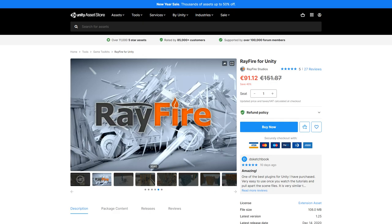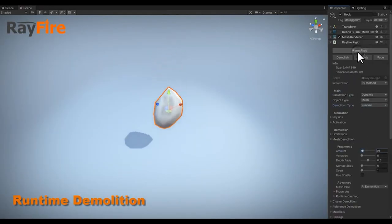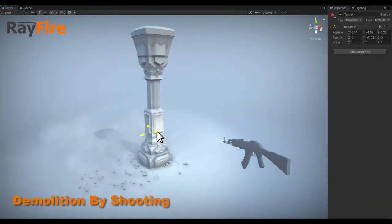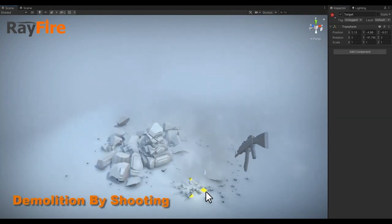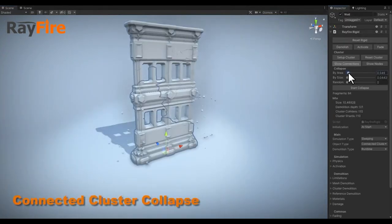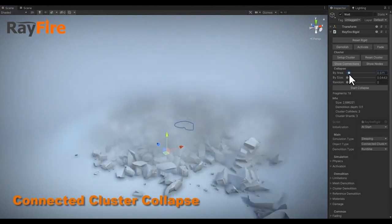Let's begin with a really awesome, recently added tool: Rayfire. This lets you break up your objects in a satisfying and physically accurate manner, turn everything into pieces, and easily slice objects bit by bit. It's a really impressive destruction system that works on any 3D object and even automatically creates debris and dust particles, making for some really satisfying destruction.